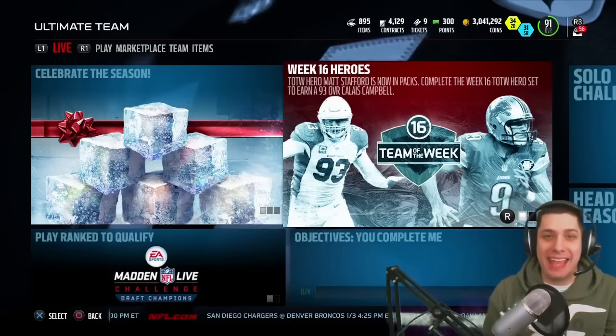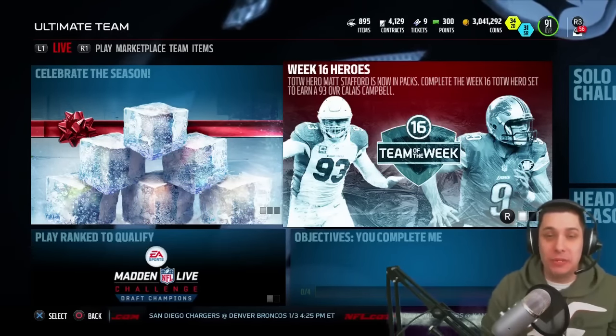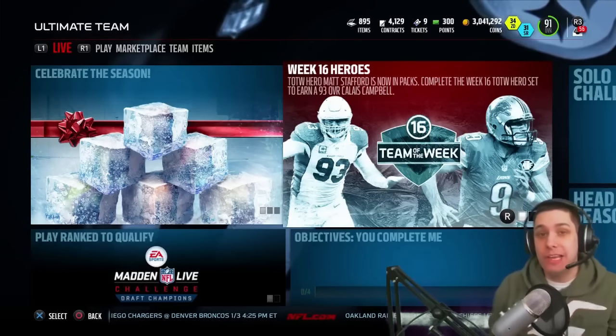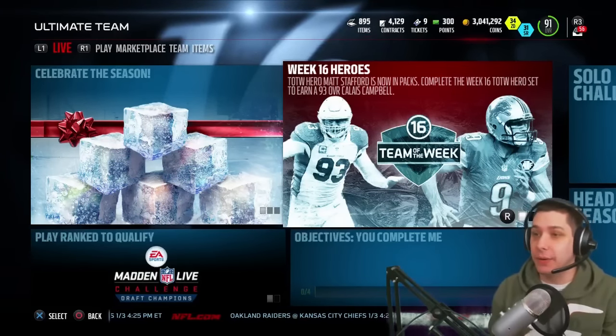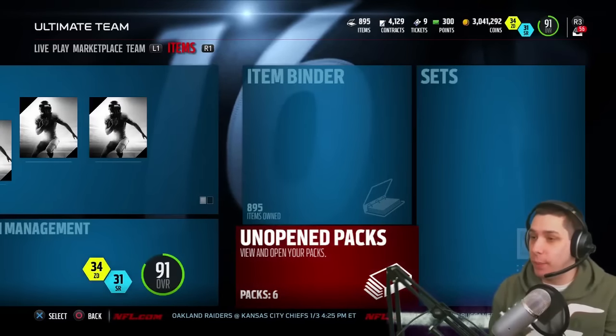Hey, what is going on guys, Clickwood here back again bringing you guys another Madden 16 Ultimate Team video. What we're gonna be doing today is opening up some packs trying to pull the new gifts that are in the game right now. If you guys didn't see my previous video, I kind of broke down some of the newer gifts that were in the game, showed you guys which ones I'm looking for. So let's go back here guys, I do actually have some new packs for us to open up today.